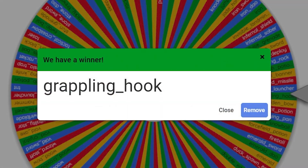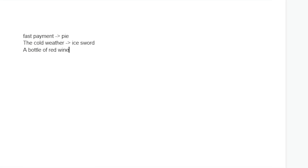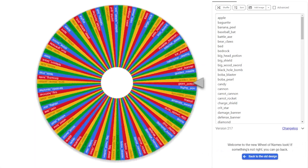Spin for our third item — Grappling Hook. We put down Grappling Hook, translate it a hundred times, and we get 'a bottle of red wine.' The first word I notice is 'bottle,' which is kind of like a jar, so I think I'm going to go ahead with the Big Head Potion.